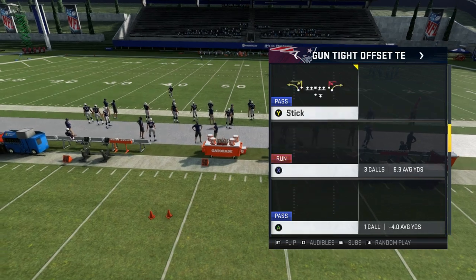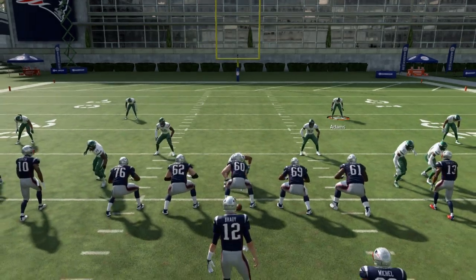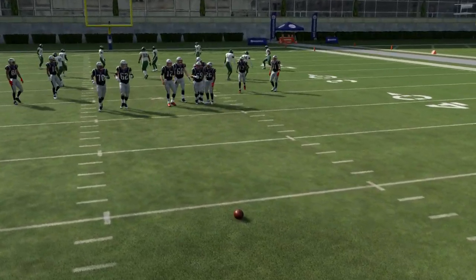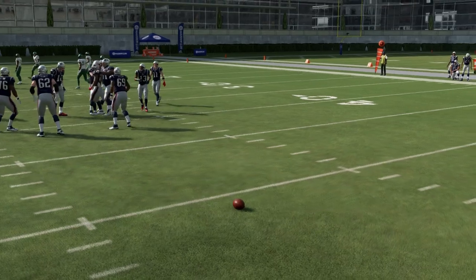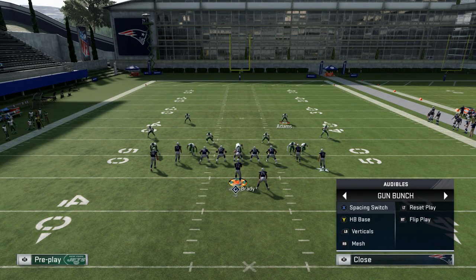You can pick any play out of Tight Offset because we're going to move the ball back. You want to audible to the play — the audible is Gun Empty Tray, and the play we're going to audible into is Saints Switch. It's already in the audible; I didn't put it there.